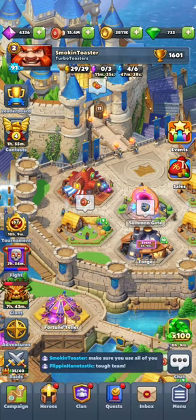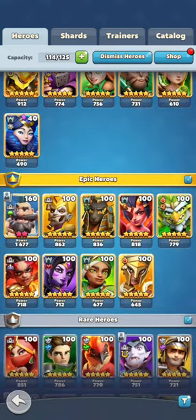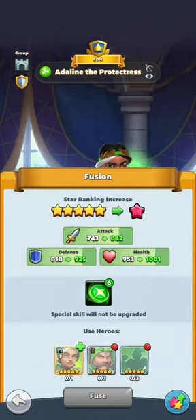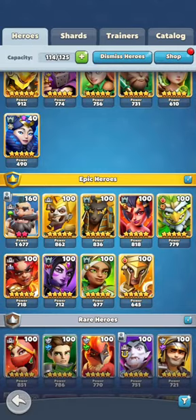I'm going to show you how to fuse a six-star hero right now. Coming down to my heroes, I'm going to pick this lady — obviously I don't have her there, so I have to go back.